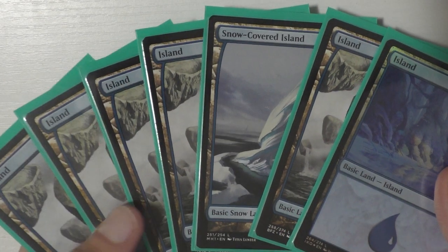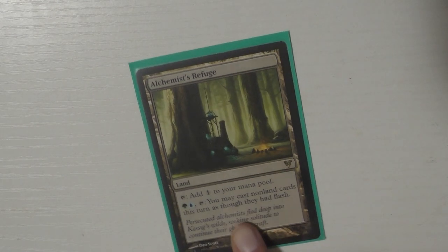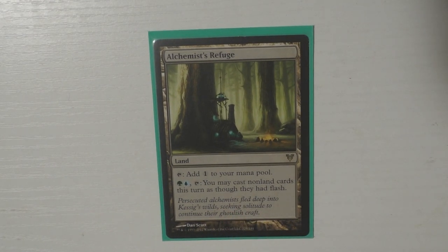Let's talk about our mana base — 35 lands. We've got four mountains, which are like the least primary color we have, seven islands, and seven forests. I also know that all these lands are mismatching — this deck tech is kind of a hot mess if we're going to be honest.